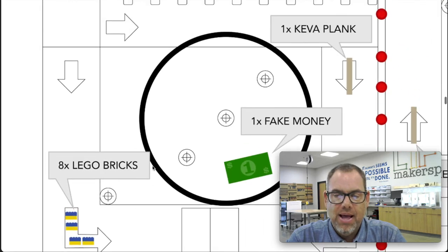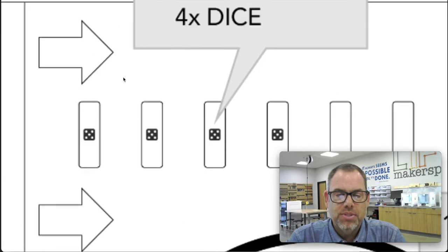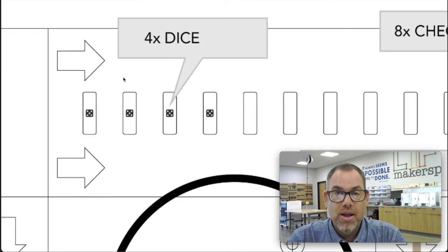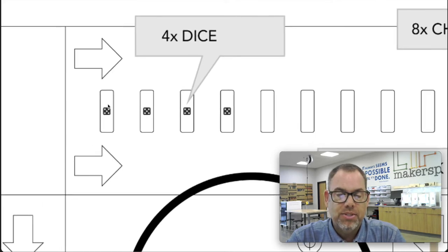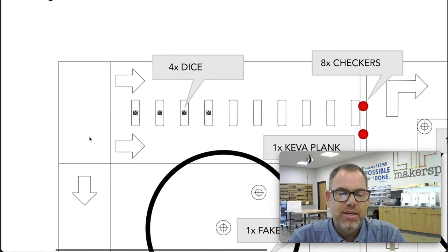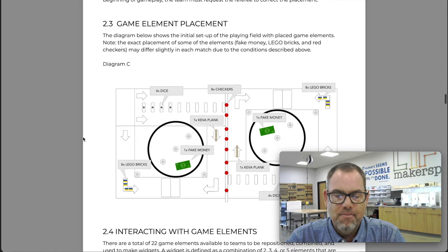Last but not least, on the rounded rectangles there are going to be four dice, and those are not randomly located — they will be centered both vertically and horizontally inside the four rounded rectangles nearest the large safety zone. So that covers the game elements and how they'll be positioned at the beginning of the match.